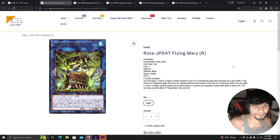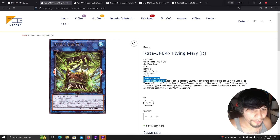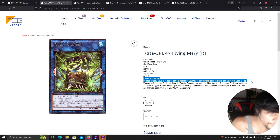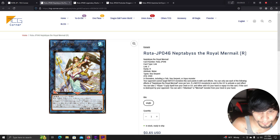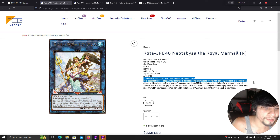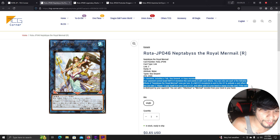Neptibus Royal Mermail is a link 3 requiring two or more monsters including fish, sea serpent, or aqua monsters. Your opponent cannot target water monsters this card points to with card effects. Once per turn: if a water monster is sent to the graveyard to activate a card effect, you can take one abyss-equipped spell from your deck or graveyard and add it to your hand or equip it to this card. If this card is destroyed by your opponent, add one Atlantean or Mermail monster from your deck to your hand. This card fetches that equipped spell that negates your opponent's first spell activation.